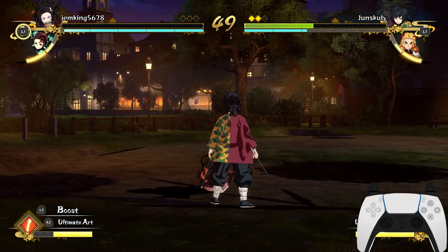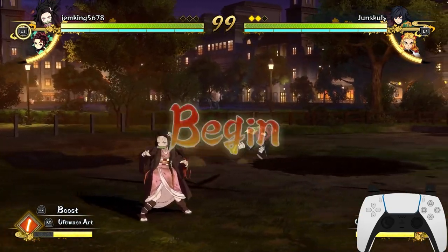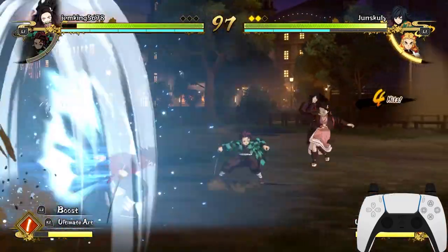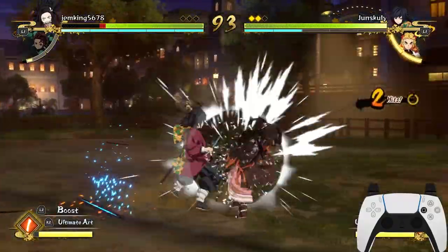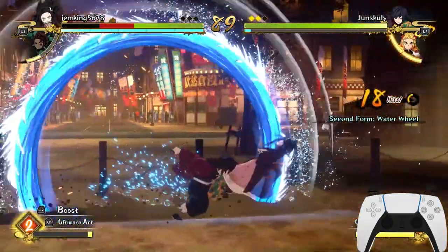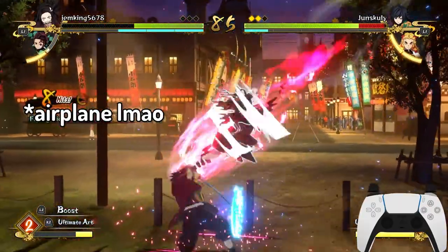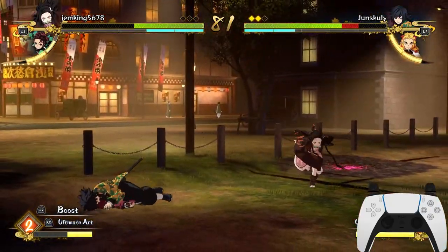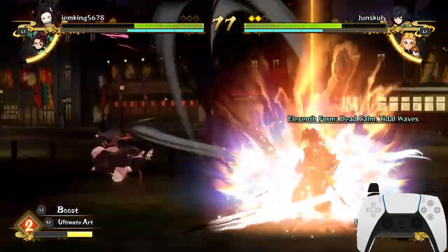Easy wins. If you guys are struggling, trust me, you have to use this. This is like cheese at this point. He has to escape and I keep catching him. I do the reset again — he can't do anything about it. Even if he sidestepped, he'd still get caught. The grab can kind of be countered, but with the dash you can't counter it.